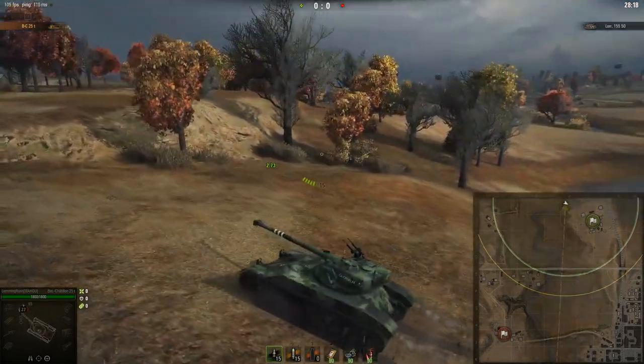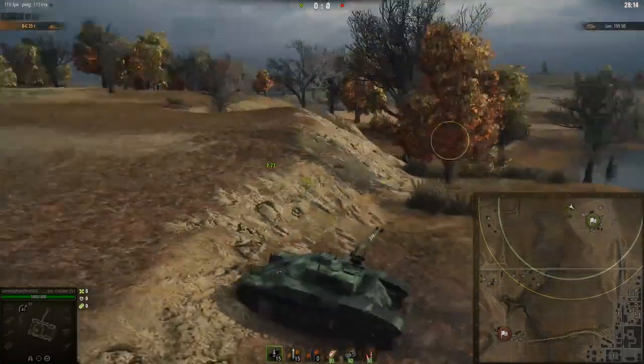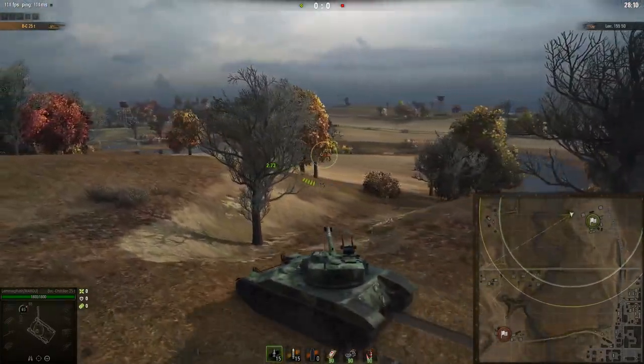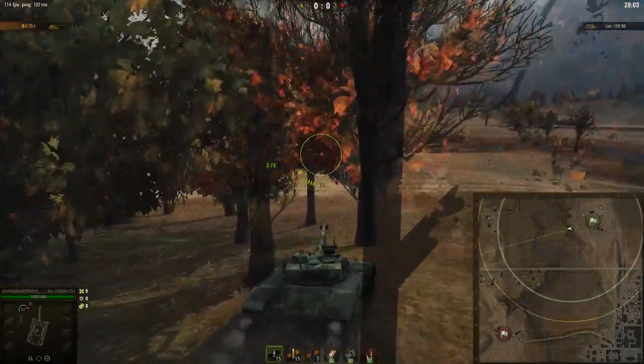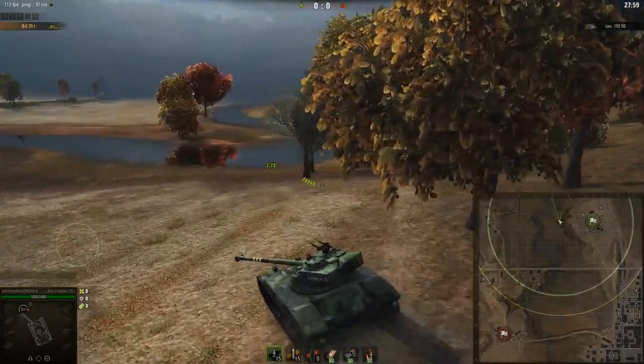Today we're going to be doing a map guide to Highway. We're going to be looking at it from the northern spawn first, and I'm just going to talk about the different angles I'm used to using in medium tanks specifically, because that's what I like to play. So we're going to talk about medium tank play on this map.